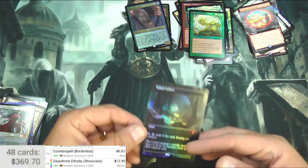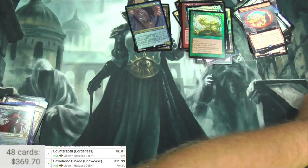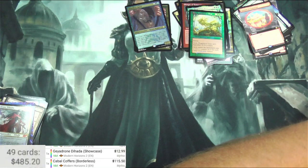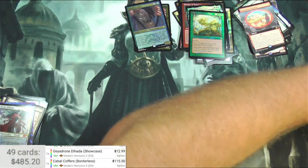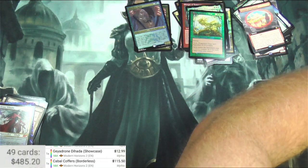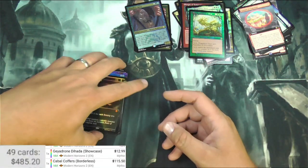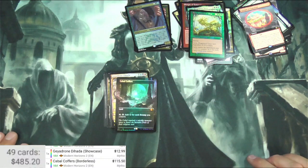Cabal Coffers — the big pull out of this box. Let's see what it sees it as. There we go — Cabal Coffers borderless foil, 115.50. That means I at least broke even on this box. Thanks for watching you guys. Make sure to like and subscribe, and catch you on the next one. Thanks.